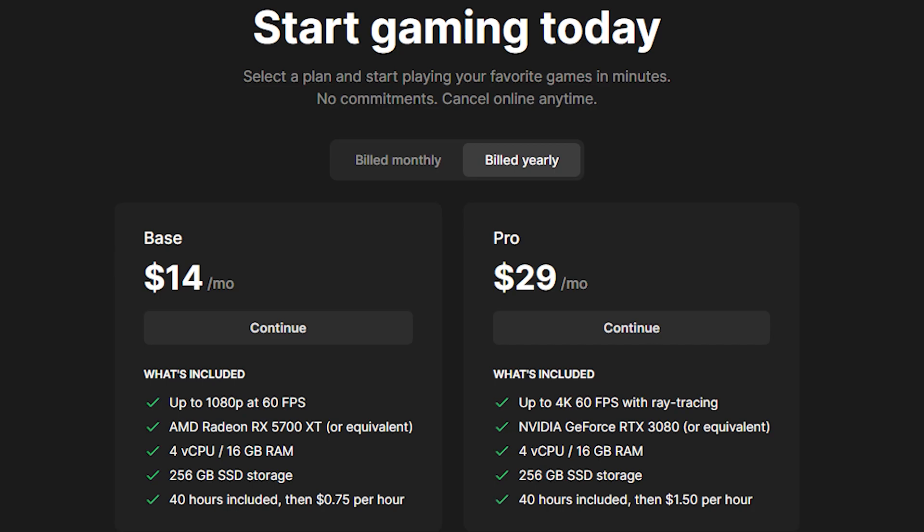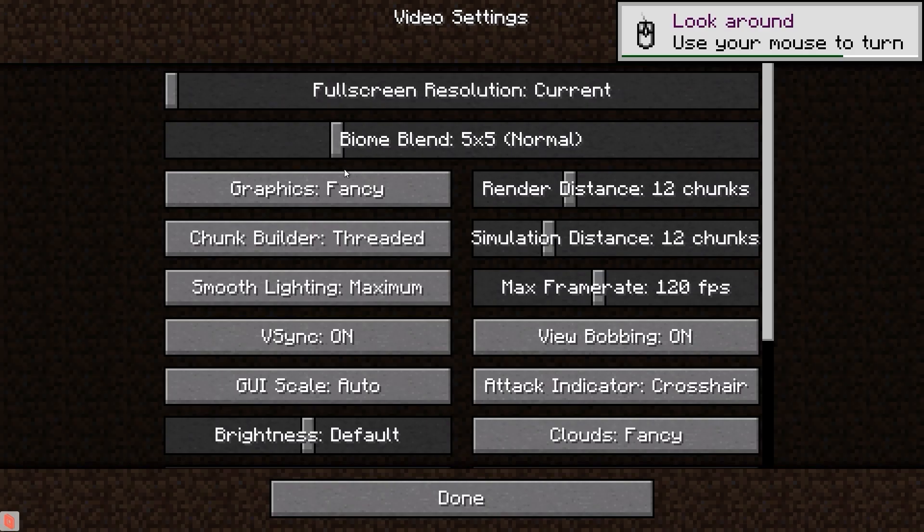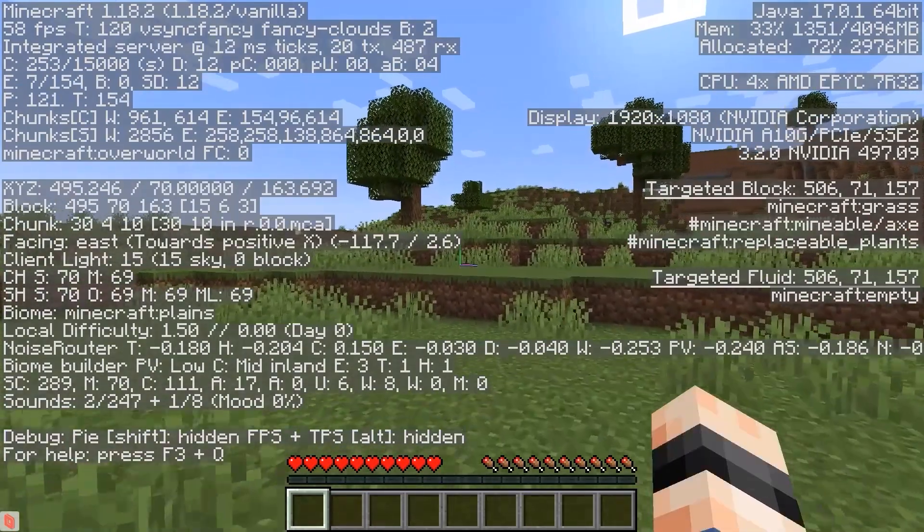We're using the Pro tier of Shrine, which offers the NVIDIA GeForce RTX 3080 or equivalent, 16GB of RAM, and a 60fps 4K stream, though I'm only going to be using standard 1920x1080 resolution today. With mid to high settings, Minecraft plays smoothly, hovering around 60fps at 1080 resolution.